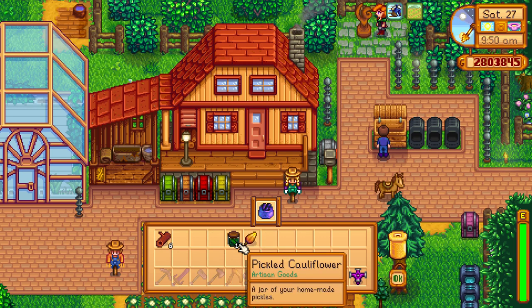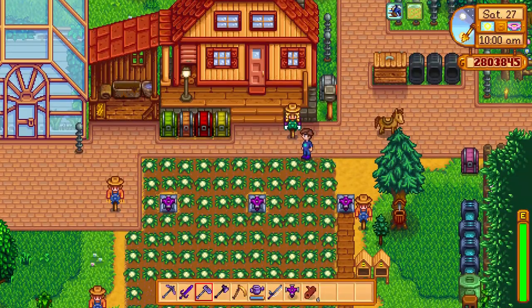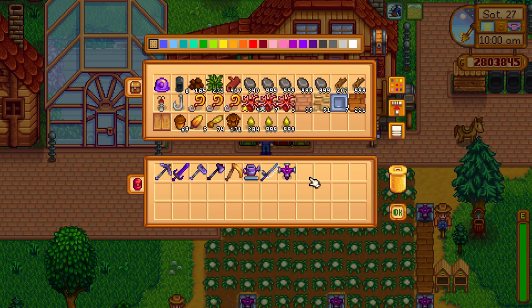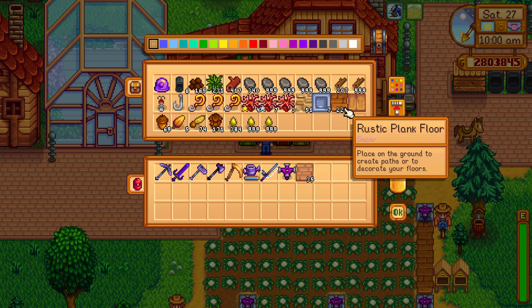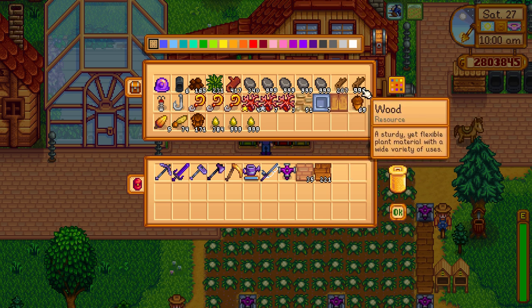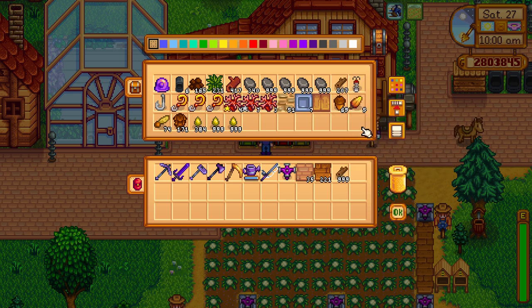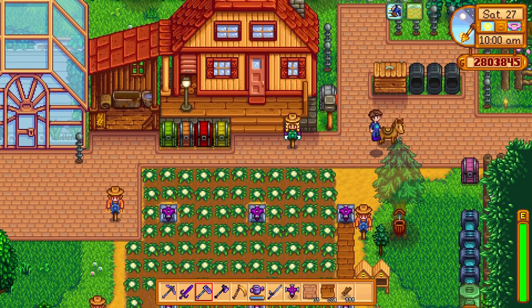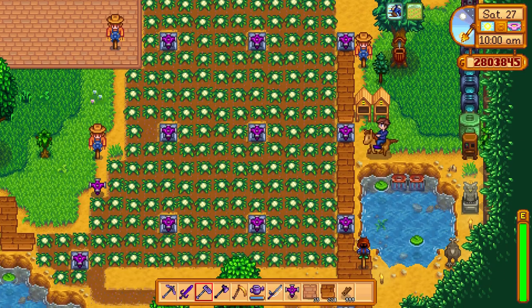Duck feather, caviar, all the pickles — who cares about mahogany stuff — a little bit of hardwood. I've got so much of that now. I'm saving coral, waiting to see which stack gets to ten first so I can go see the wizard and get the thing that warps you to the beach without using up anything.